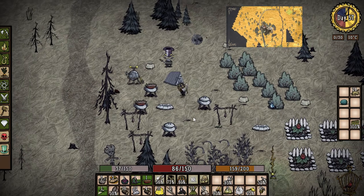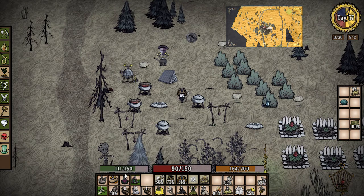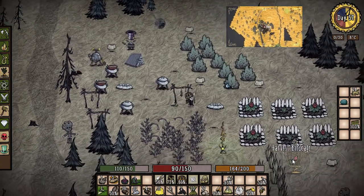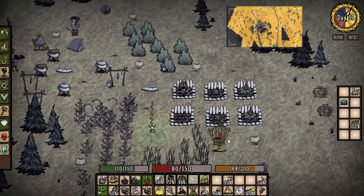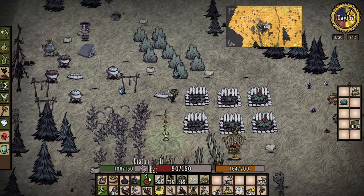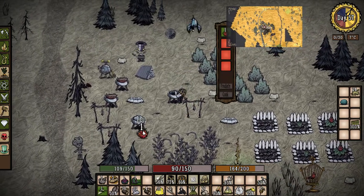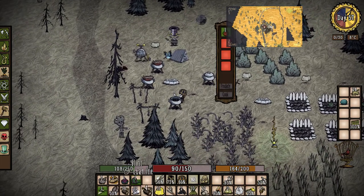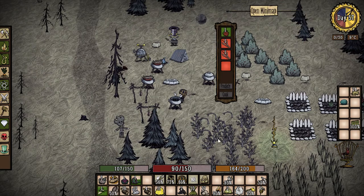Hey everybody, it's your boy Celery Stick. Oh my gosh, it's day 57 and we're not dead — we're starving but not dead. We'll eat our old dragon pie here, stock up. We're gonna have to get another one going, actually two more going. We don't have much food left. Let's put one in there. We should really plant — feed the bird soon because we're running out of dragon pies.